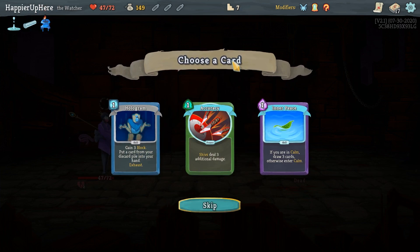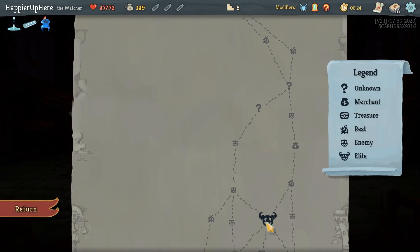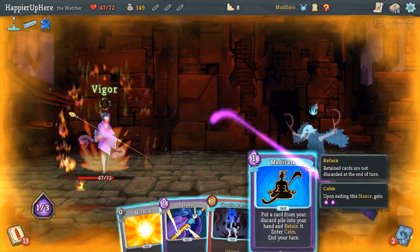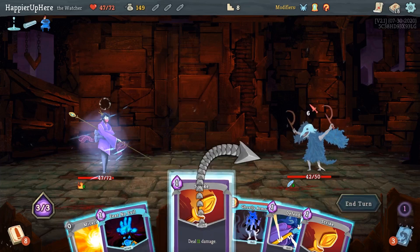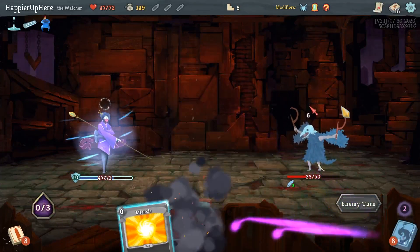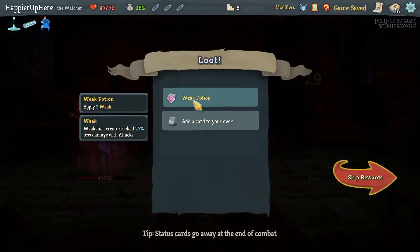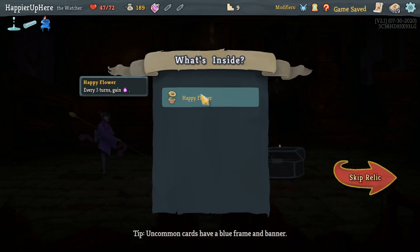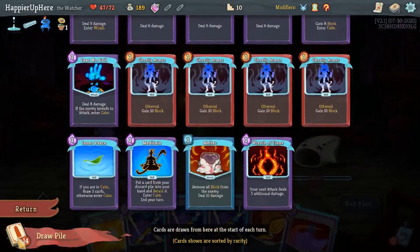Hologram seems fine, Inner Peace is okay - I do have two ways to enter Calm and card draw is not a bad idea. Let's take the Inner Peace. Let's do Fear No Evil, Wreath of Flame - I don't have multi-hits, that's what Wreath of Flame would be great for. Strike, Fear No Evil, and Ghostly Armor. Another nine - Eruption, Melter, four to kill. Weakness Potion, Flying Sleeves - let's take it. We got Happy Flower - every three turns gain extra energy.